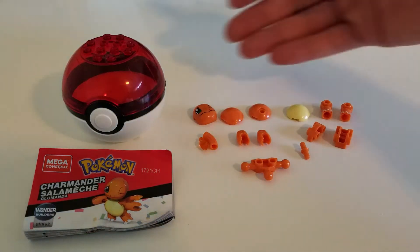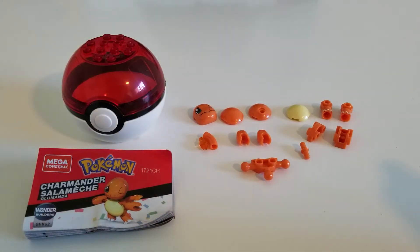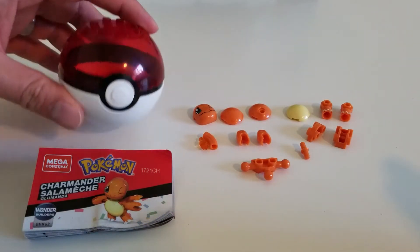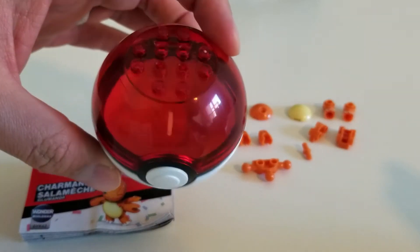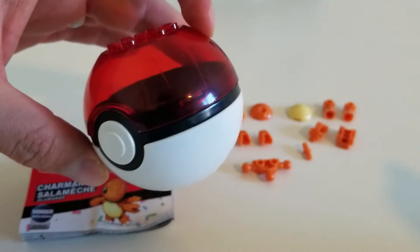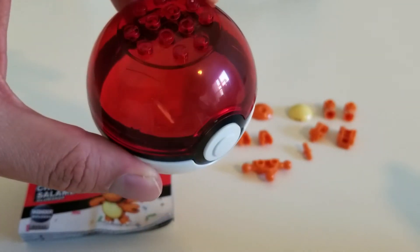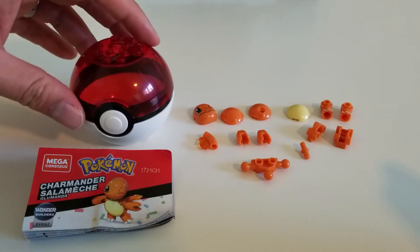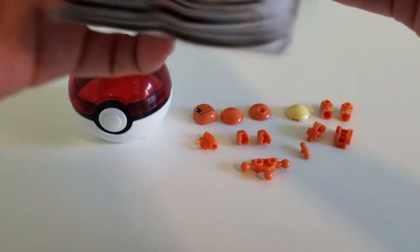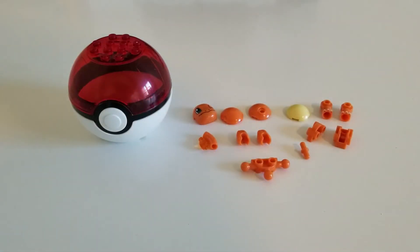I've set up all the pieces we're going to need to build our Charmander figure. First, let's take a look at the Pokeball. The Pokeballs for this series are pretty cool — they're kind of red and see-through. It kind of reminds me of one of the other mangas I've read from the Pokemon series. That's pretty cool. Here are the instructions for Charmander. There are a lot of steps. Let's go ahead and get started.